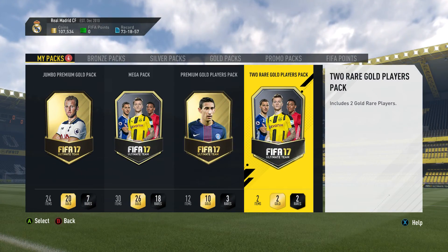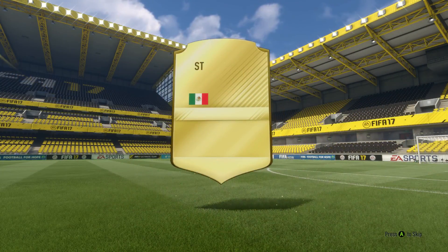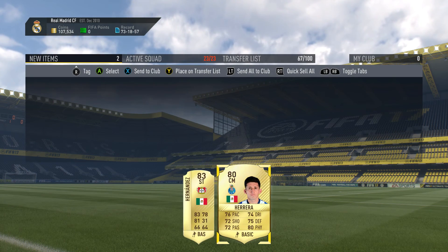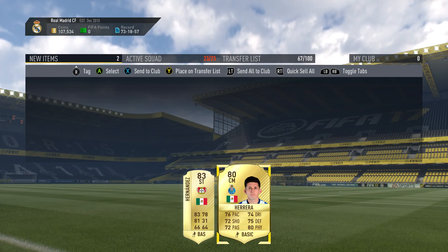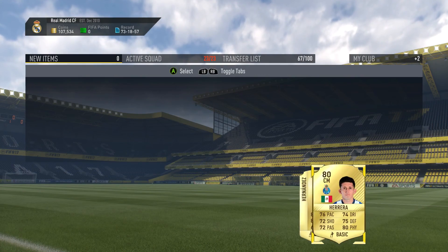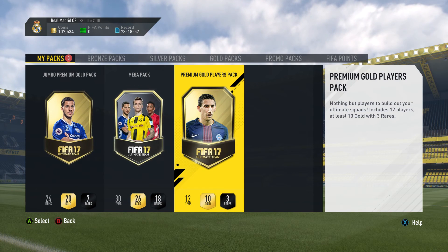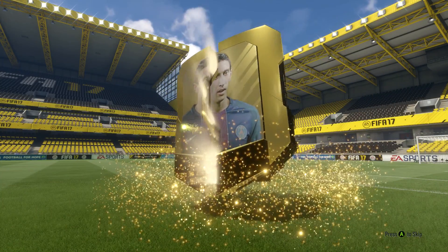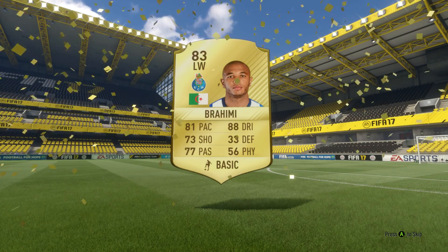We've got two rare gold players pack up next. Dos Santos, Hernandez - wow, 83-rated, that is pretty decent. It was a small flare and I wasn't expecting a high-rated player. We got two Mexicans in there - two very good Mexicans. I want to try out Herrera, and I think there's another guy from Porto who also has really well-rounded stats. Into the next pack - small flare there, left wing. Another 83-rated player, that is pretty decent.